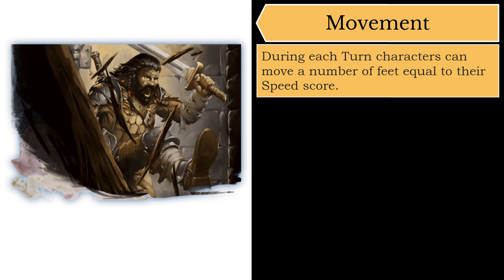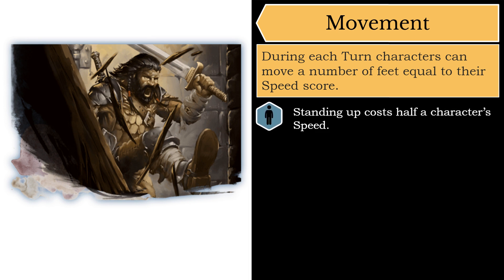Another activity that would consume some of your movement is standing up. Whenever you attempt to stand up, doing so consumes an amount of feet equal to half your speed score. So a character with a speed of 30 who wishes to stand up from a prone position must spend 15 feet of movement to do so, but may still walk 15 feet after standing. Crawling while prone costs an extra foot of movement per foot moved, just like difficult terrain. However, since crawling isn't a form of difficult terrain, crawling penalties do stack with the penalties of difficult terrain — for example, crawling through sand would cost a total of three feet of movement for every foot that you crawl.